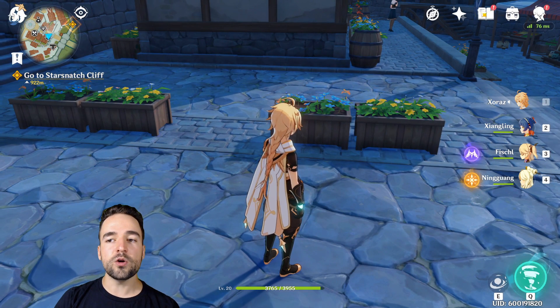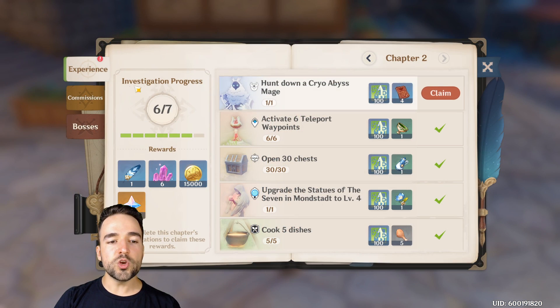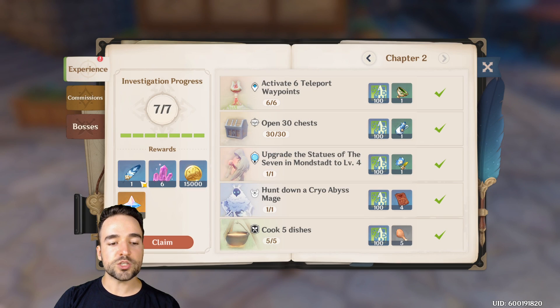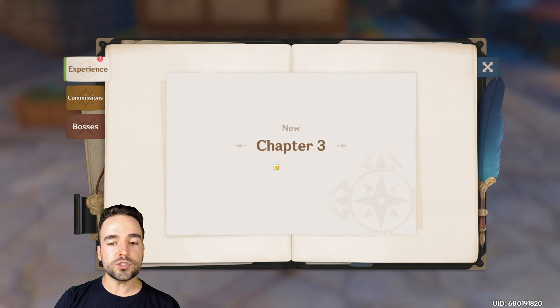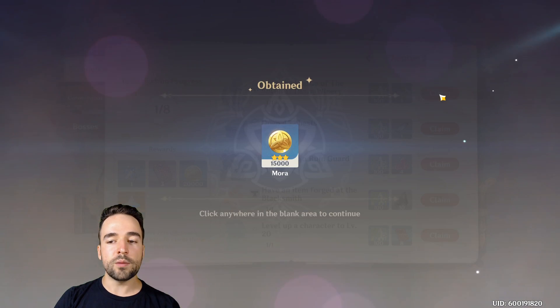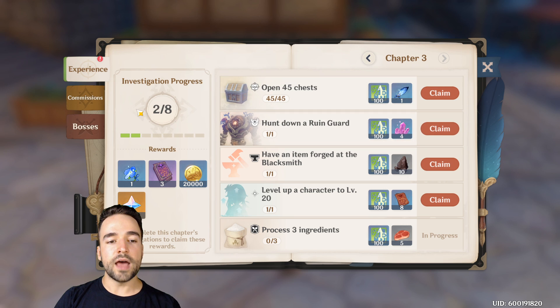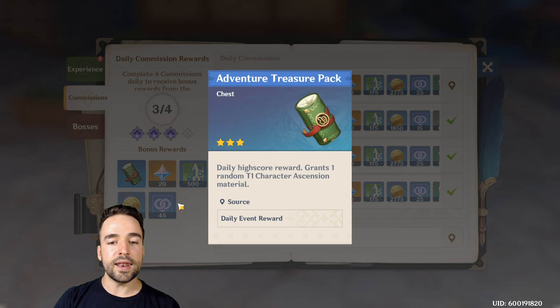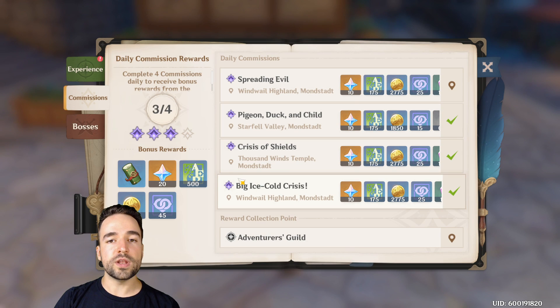If you click the little book icon, it opens your adventure book, which has many different objectives and quests that reward a lot of adventuring XP. Once completed, you can claim extra rewards like Primogems, and a new chapter with more objectives opens up. You'll also unlock daily commissions — four daily quests every day that reward tons of XP, Primogems, and a very valuable bonus you collect afterward with really good items.